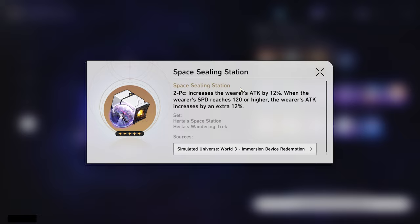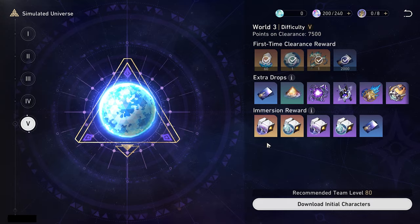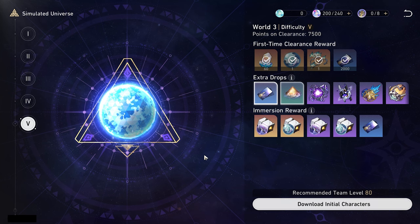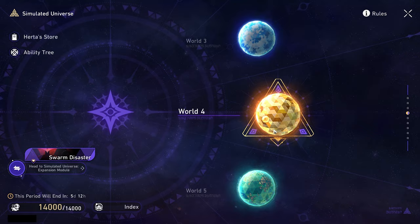World 3 — I don't personally recommend doing this because Space Sealing Station is really only one you use when you kind of just have pieces that are good laying around and you don't want to farm another one. Fleet of the Ageless is the same case, but this becomes better for characters that are on a DOT team. Providing this on the sustain character on a DOT team is nice because they benefit from the attack, unlike Broken Keel where they don't really benefit from the crit damage. While both practically work universally, I wouldn't recommend it because these are sort of outshadowed by other options already.